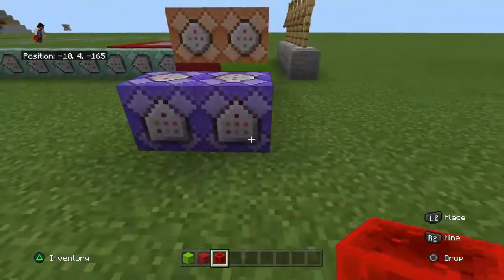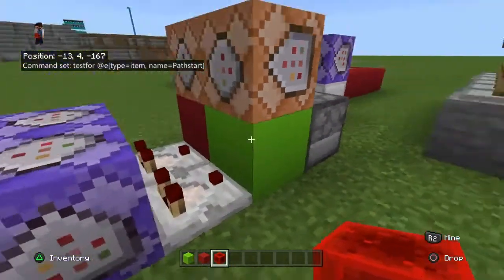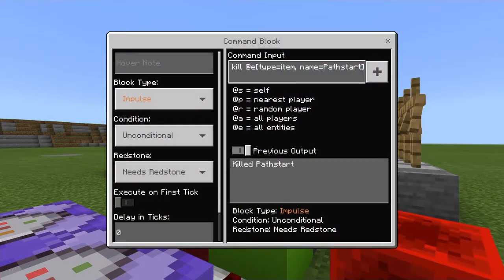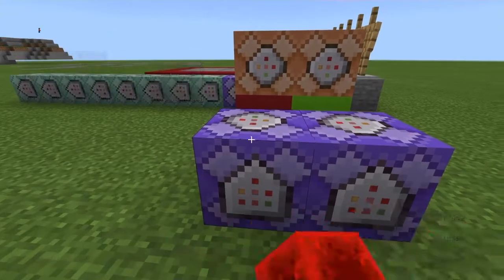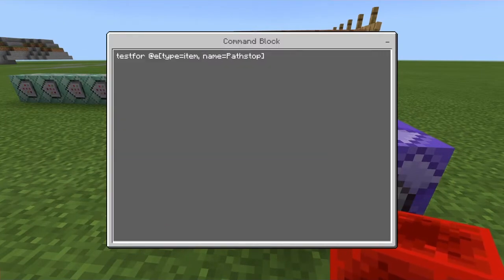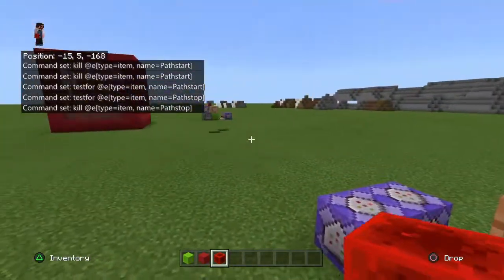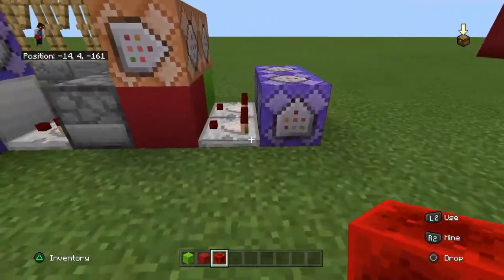So let's go through the commands. These are the usual test for entities. I named the start button 'path start' this time, so it's testing for all entities, item and name equals path start. That comes out of a comparator and turns this on. This is a kill — it kills the same item to get rid of it. This one is an impulse needs-redstone command block, and these are the repeat always-active command blocks. As you probably guessed, this is path stop — test for and kill. I eliminated the hopper-dropper combination like in my first tutorial, because this works essentially the exact same way, and it was actually unnecessary.